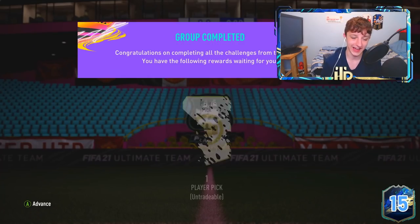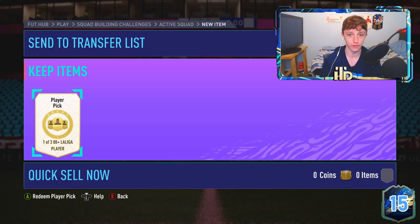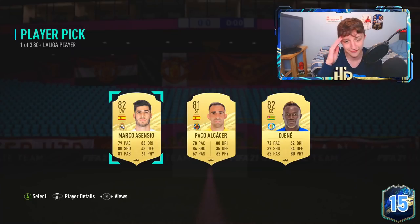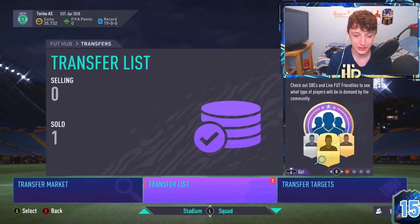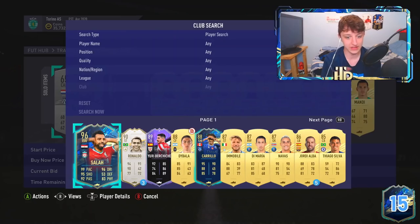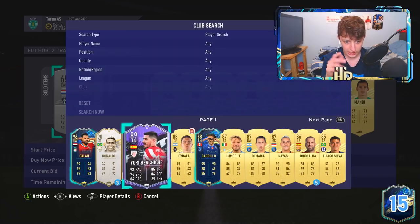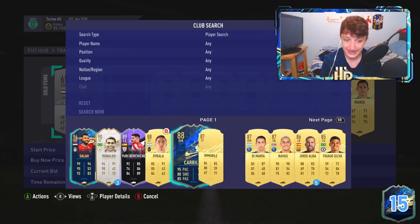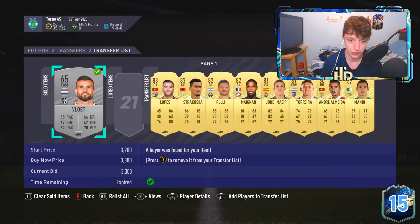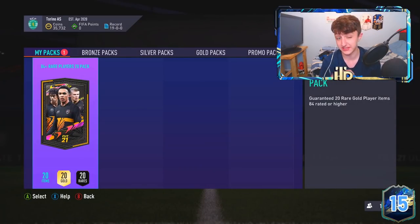The final player pick, and then we will get into the main content. I'm begging for an 84 times 20. Enough of the waffle - we've got the player pick and the cheap packs. Just before I open the 84 times 20, let me show you my club quickly so you can get a little insight into what the road to glory looks like. We have TOTS Salah - mental, packed from the 83 times 25 the other week - Dybala, Yurubicite, Carillo. Any Premier League players are very welcome.